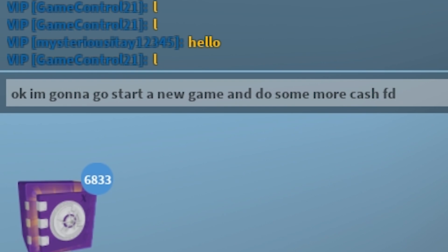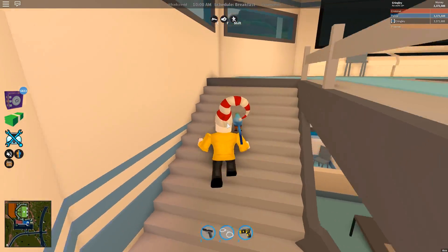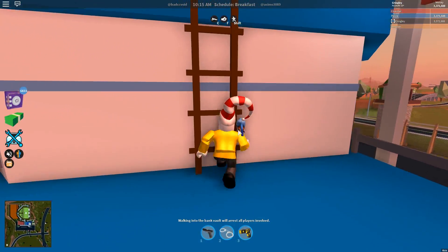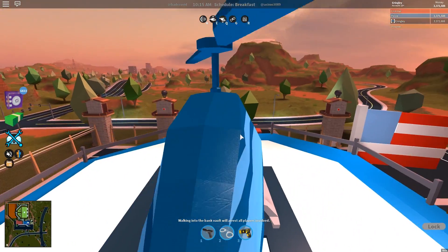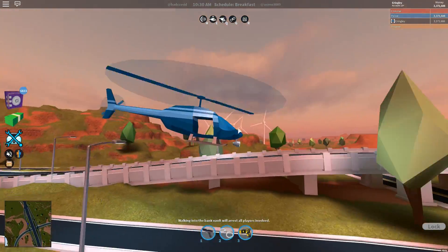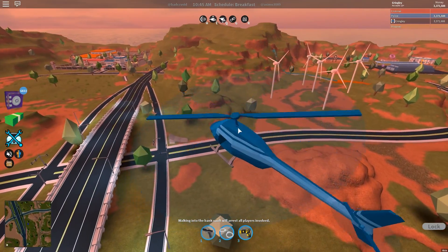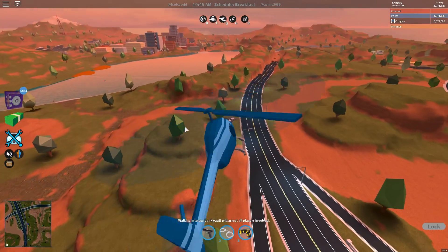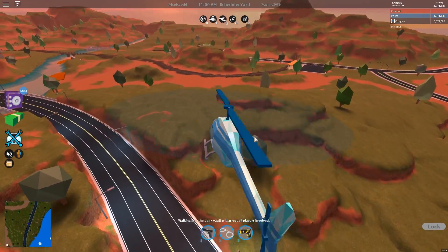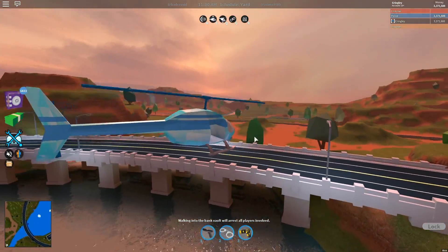Alright, I'm gonna start a new game and do some more cash drops — be ready, ladies and gentlemen, cash drop number two is about to arrive! We're in the second game now. I'm trying to figure out exactly where to place this next wad of cash. That last spot was a little bit easier — I wanted to make it easier since it was the first cash drop. Now I don't know if I want to make it too obvious and put it right under this bridge since people driving by will probably see it.